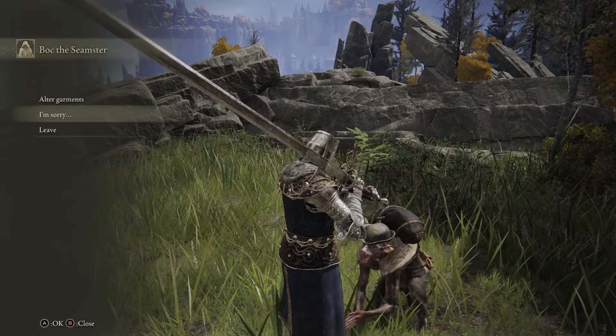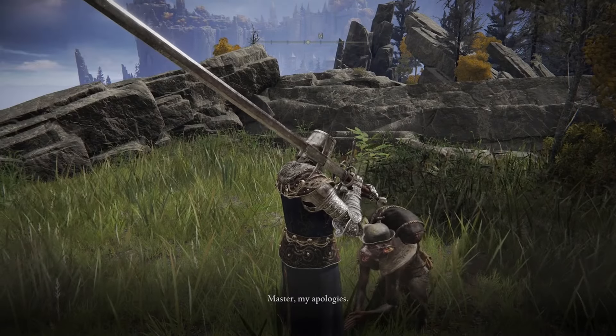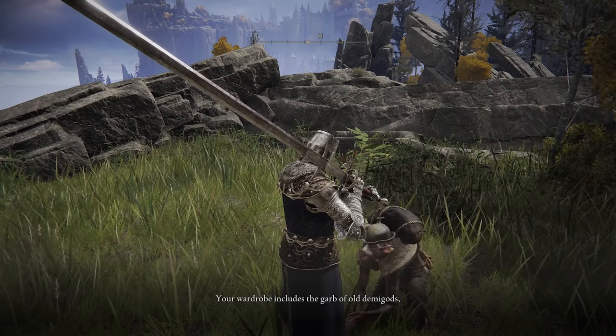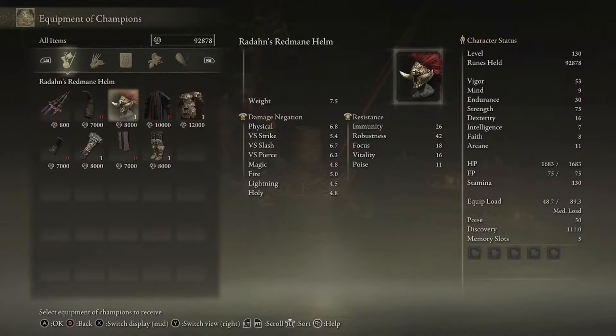You need to give Boc the Golden Sewing Needle. However, in order to do that, you need to have killed Radahn and bought his garments from Enia in Roundtable Hold. Once you've done this, come back to Boc and give him the Gold Sewing Needle by exhausting all of his dialogue.